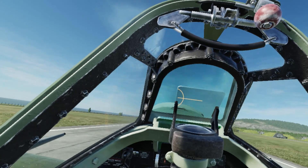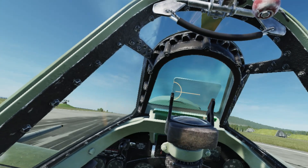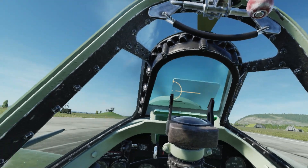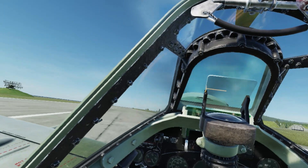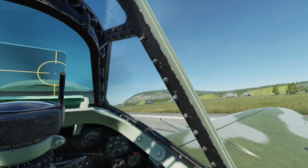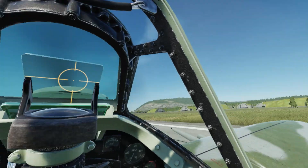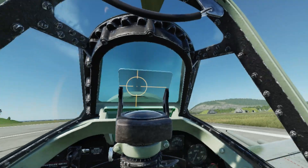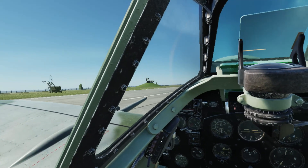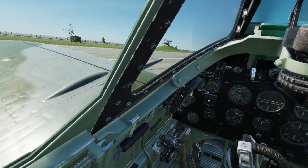I should be able to land this without braking. One bouncy-wouncy — hold the stick back. Tail wheel first — that's not so good. Working those pneumatic brakes, trying to keep it from ground looping. You've got to apply the brake and then the rudder pedal to keep it straight. Well, that was not a beautiful landing, but since we can use the airplane again I'll call it a good one — maybe even a great one by my standards. I love the way you see the radar dome doing circles. Let's cut the mixture and get the airplane shut down.